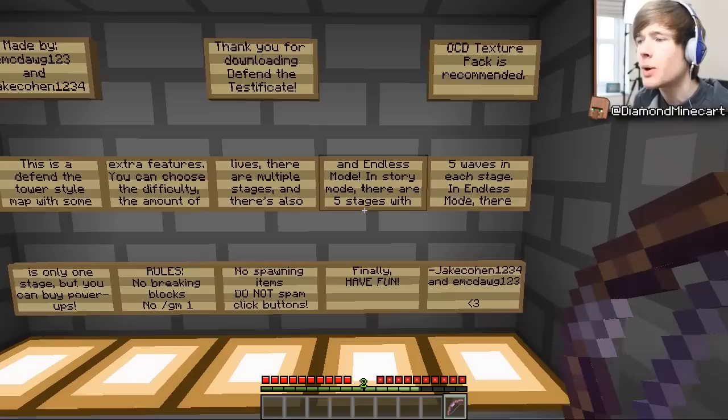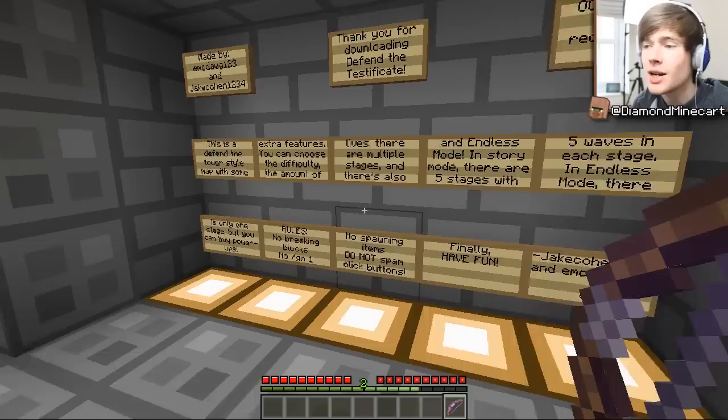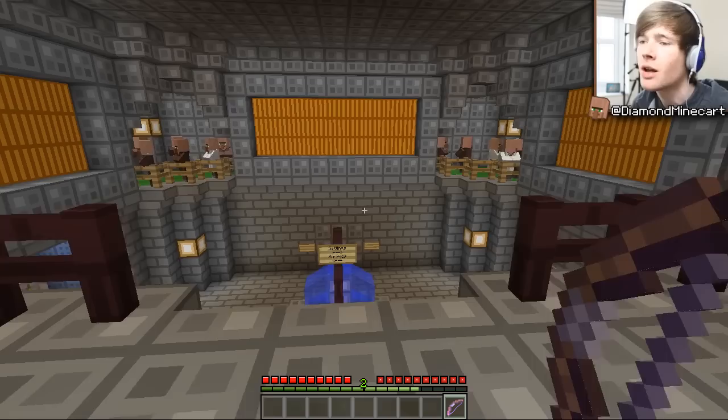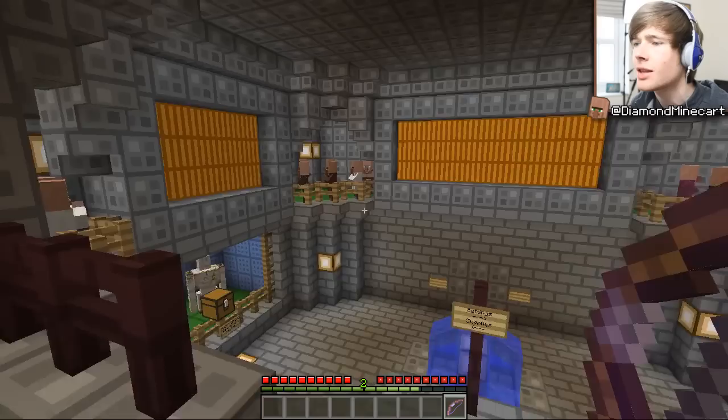You can choose the difficulty, the amount of lives, there are multiple stages, and there's also an endless mode. In story mode there are five stages with five waves in each stage. In endless mode there's only one stage but you can buy power-ups — that sounds pretty sweet. We're going to be doing story mode today. The reason I'm doing an adventure map slash mini game is because I'm really into them right now with all the changes in 1.7. If you want to see more of these, please slap that like button when you're finished watching.